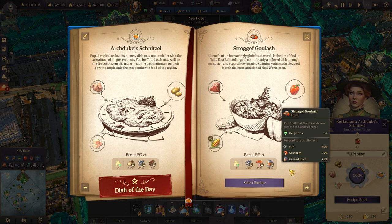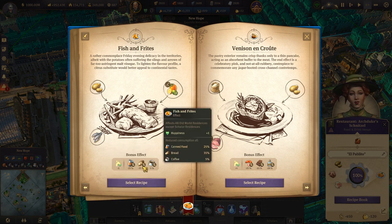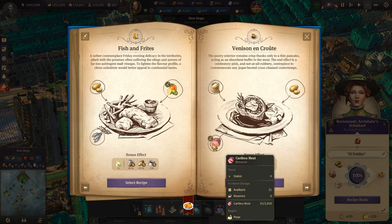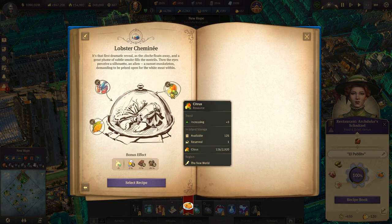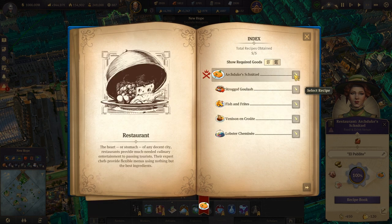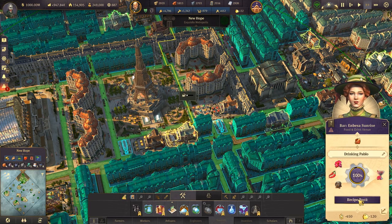Then we got the goulash: beef, red peppers, and corn from the New World — then sausages, fish, and canned food. Fish and fries: potatoes, citrus, and also fish. Then we have flour, potatoes, and Caribbean meat from the Arctic. The last one is lobster — we got the lobsters, citrus, and also tobacco. We're getting more citrus so maybe I'm going to switch to this later on. Right now I'm sticking to the safe one which is the first one — just tallow, pigs, and potatoes. That was the restaurant; now we're going to go to the bar.